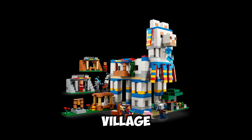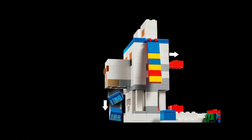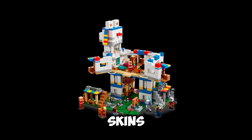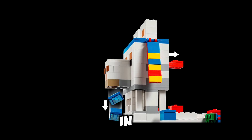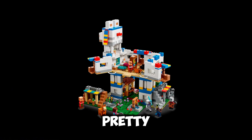In our number 3 spot, we have The Llama Village. The Llama Village comes with 1,252 pieces — a pretty respectable piece count. It has a Llama, a Sheep, a Pillager or Vindicator, two skins, a Pillager Captain, and two Villagers — quite a lot of different minifigures. The set itself is a giant Llama with a little house in the middle, and alongside that you have a few village builds dotted around which look pretty good. Personally, not my favourite on this list.